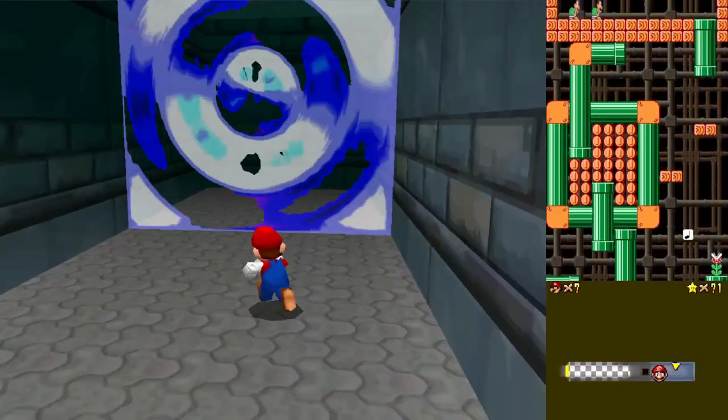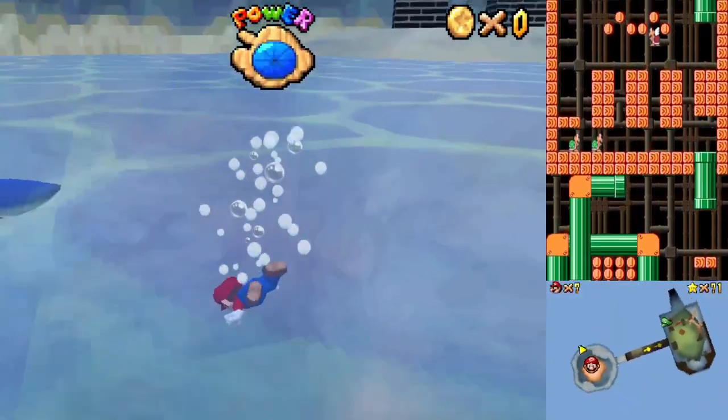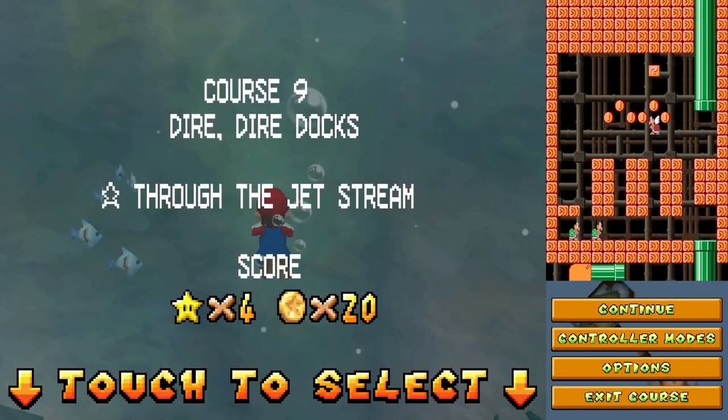Through the jet stream — I can't get this star because I need multiple power-ups. I can't do these stars right now. Exit course.